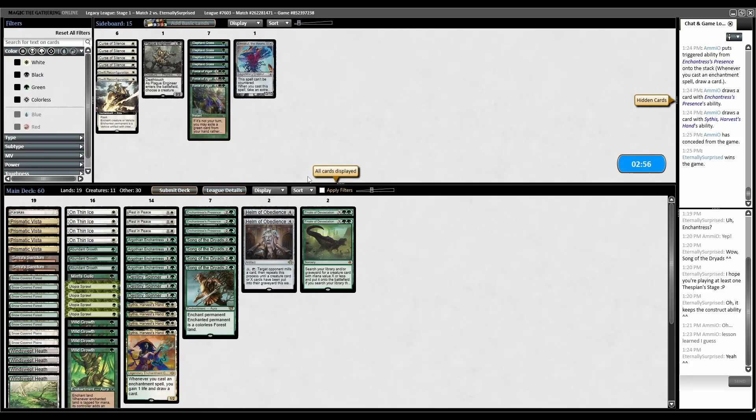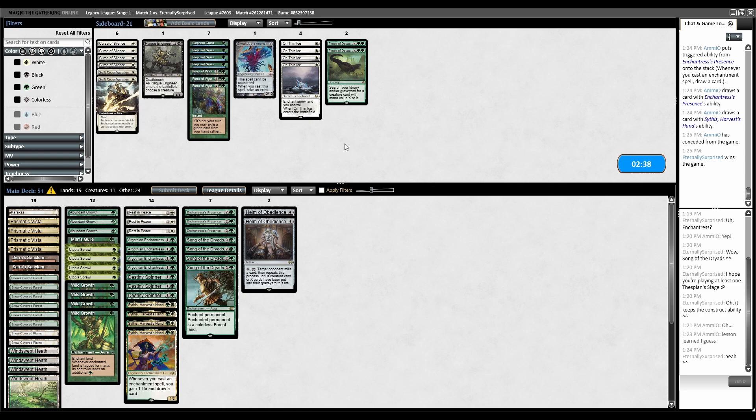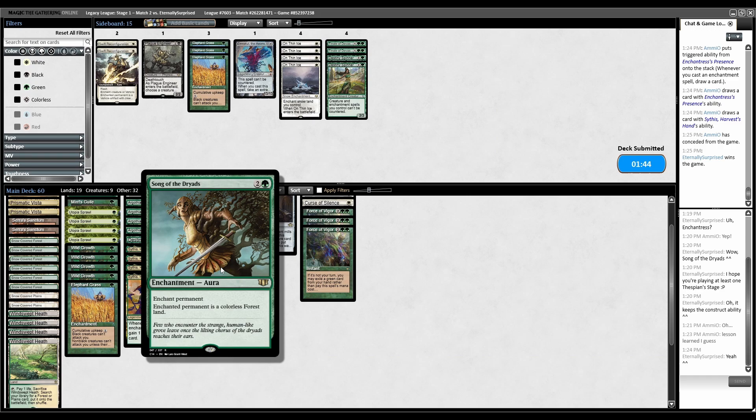Game 2 versus presumably Storm combo. I want Curse of Silence and Force of Vigor for sure. Thin Ice one-for-one on Construct tokens is awful. The Destiny Spinners don't really matter. Maybe one Elephant Grass in case they make a bunch of Constructs. Curse of Silence is good but the Ring gets rid of curses - that's a problem.